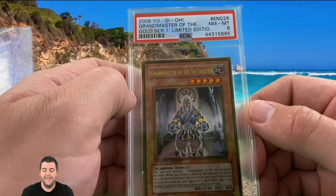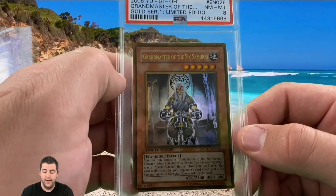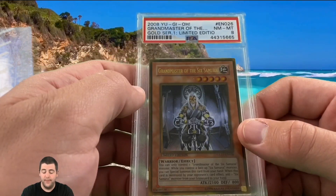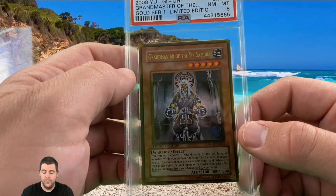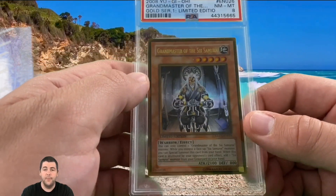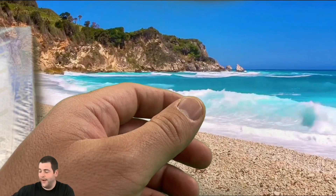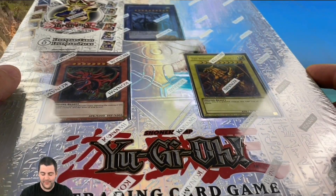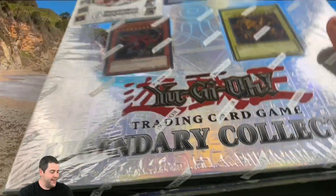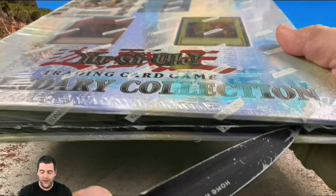Next week's giveaway is going to be this Grandmaster of the Six Samurai PSA 8 — it was also pulled on the channel in the gold series opening. These were packed fresh; I'm very surprised they got really low grades. PSA is pretty harsh. We've got our sleeves right here and the Legendary Collection — we've got the Egyptian God cards. Really excited about this opening, a decade-old product, it's pretty intense.